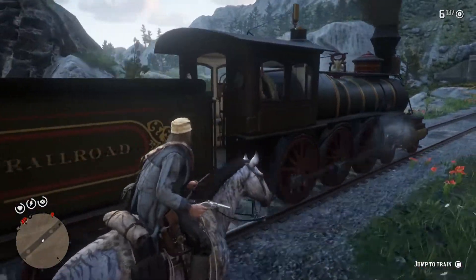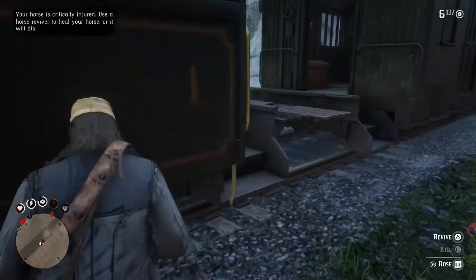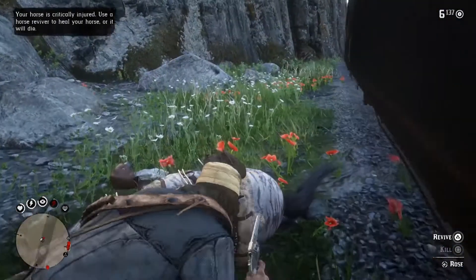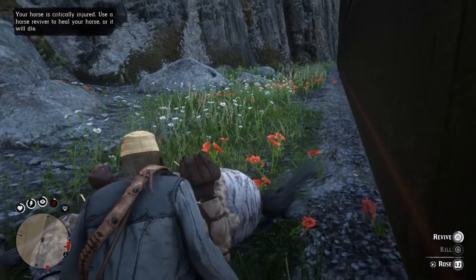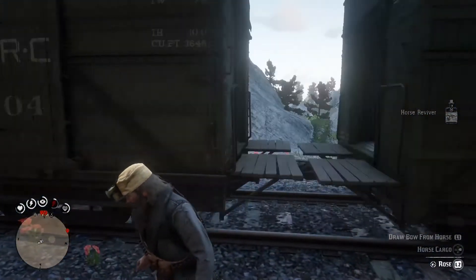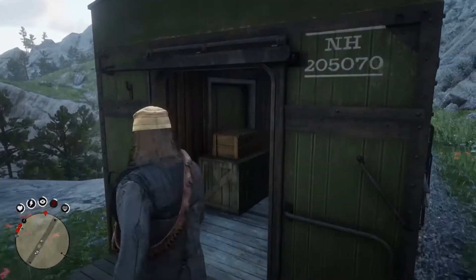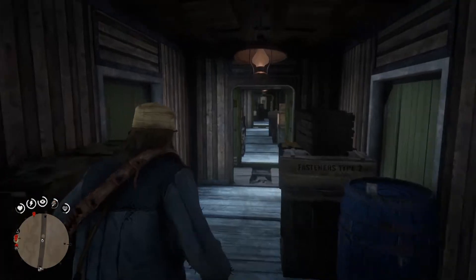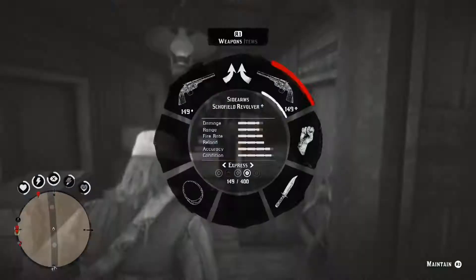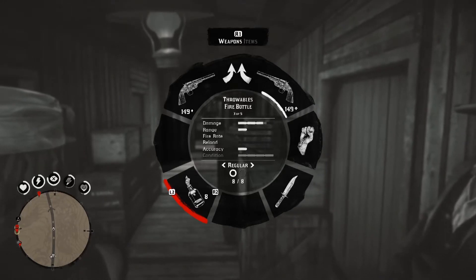My plan was to board the train and stop the engineer. You can see that got botched and my horse is about to die. I just bought the horse and got him bonded up to level four, and I didn't want him to die, so I went ahead and revived him. I managed to get on the train, though I'm in the wrong place, and I don't have my mask on yet, so I'm jacking around trying to do that.